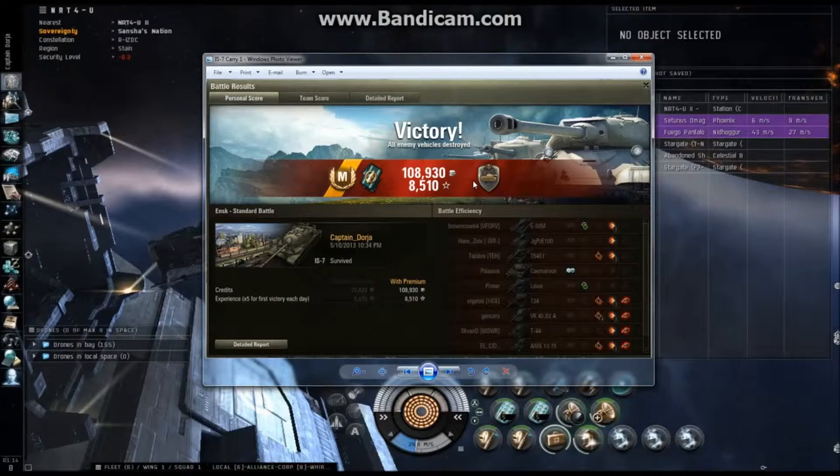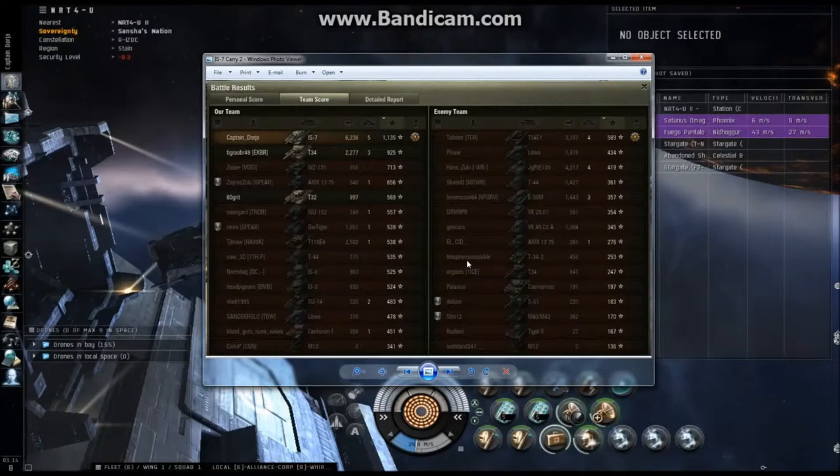I had a really good match — 108,930 credits earned, that's way above average. 6,236 damage done, far and away the highest on the team. Our T110E4 only did 2,500 damage — that's three shots. Our ISU-152 did one shot's worth, but you can't expect much from artillery in an ENSK battle, so I won't hold that against them. The T-34 did all right — 2,200 damage — but really only three tanks in the battle weren't tier 8, so even second-highest damage isn't really a very strong showing.